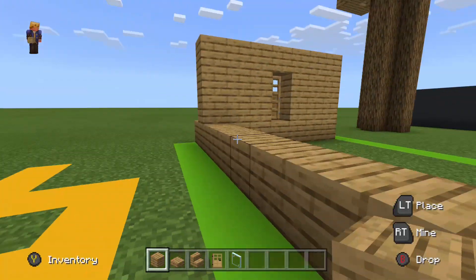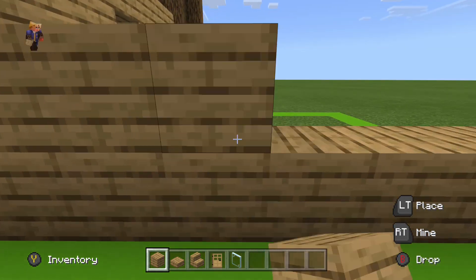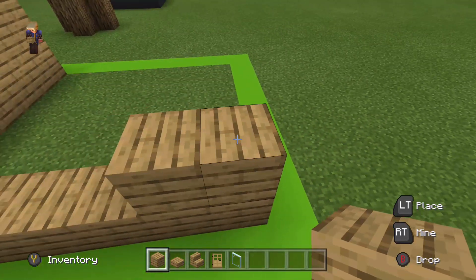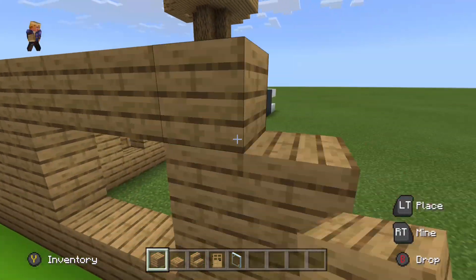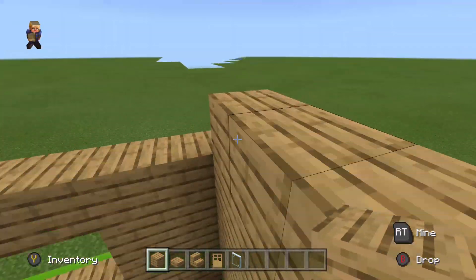Then go forward by three on the next layer — one, two, three. Leave a gap of three — one, two, three — and do the same. Then bring it upwards, so we need to add an extra layer from there.